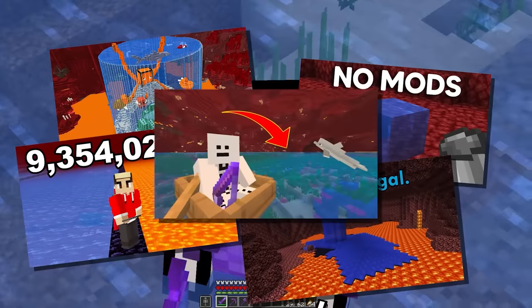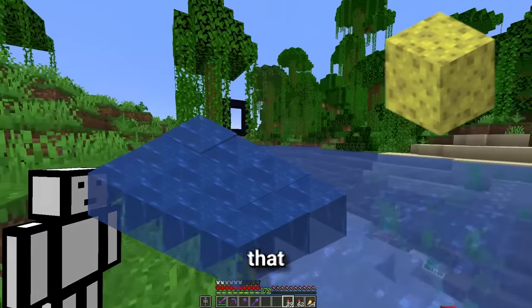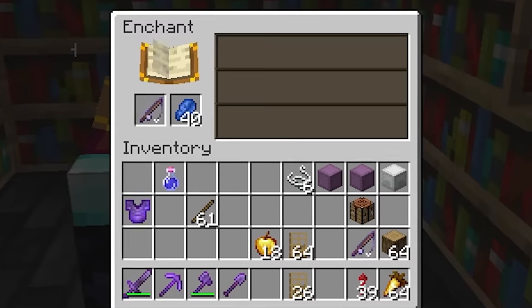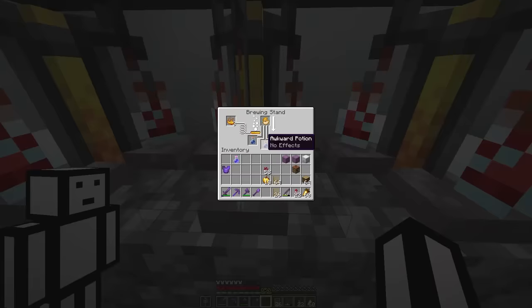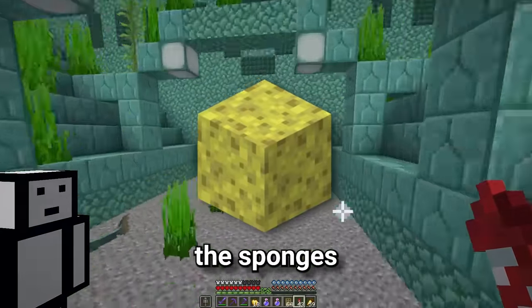Well, at least not without YouTubers. So phase one is transforming the river, but first we need to get rid of all this water. And for that, we need sponges. Okay, we've got everything and we're here. First, we need to kill the three elder guardians so that we can get the sponges.